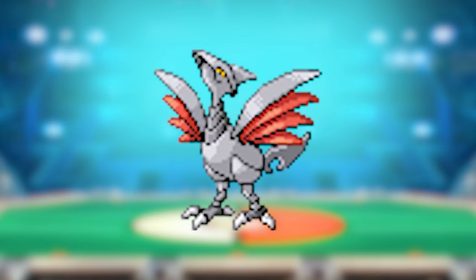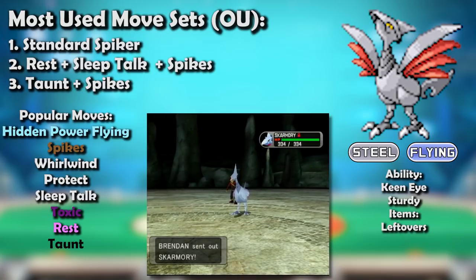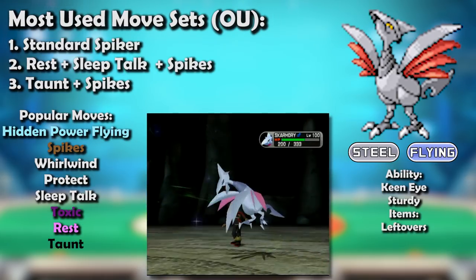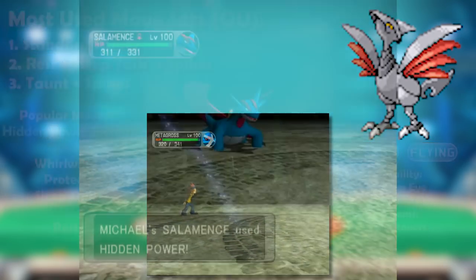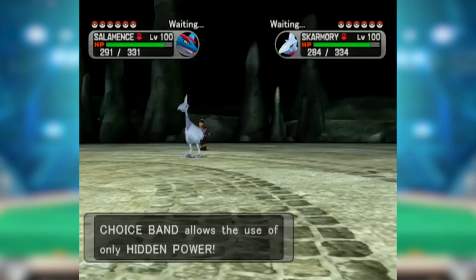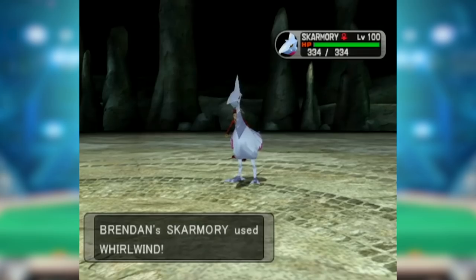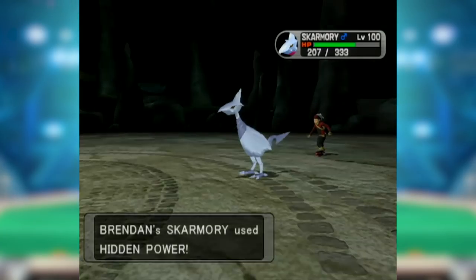In Gen 3, Skarmory became its own Spike support, making it one of the best Spike setters in the game — able to do its job simply and effectively — while continuing its reign as the undisputed best physical wall. The introduction of Choice Band may have hindered its defensive prowess somewhat, but it also helped Skarmory against physical attackers locked into a move that would barely dent its metal feathers, letting it switch in and lay Spikes. Notably, Whirlwind and Drill Peck were an illegal move combination in Gen 3, so Hidden Power Flying was used as a replacement.